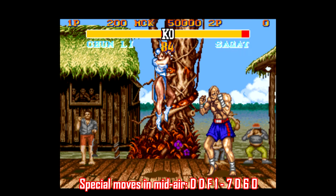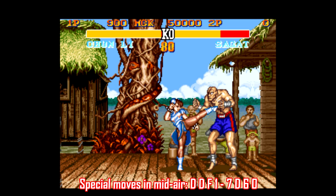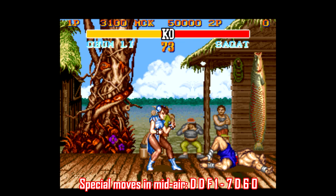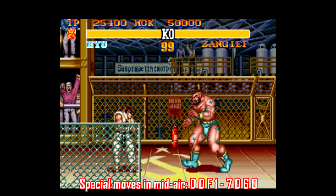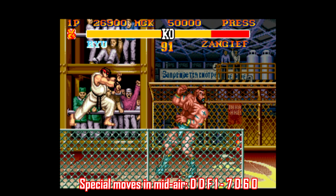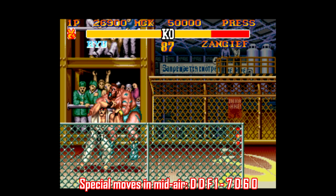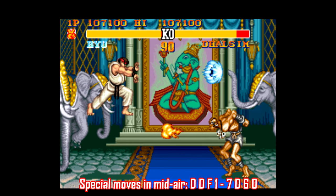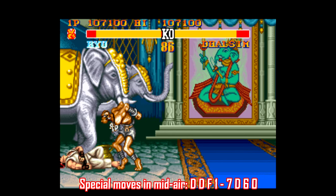Starting with Street Fighter 2 Turbo — this is probably my favorite fighting game ever — so it's pretty fun to mess with the game in all sorts of different ways, like being able to do special moves in mid-air. Some moves are really difficult to pull off, like the moves that require you to hold down a direction on the D-pad for a while, like Guile's Spin Kick or Sonic Boom. But quicker moves like Hadoukens, Yoga Flames, and Chun-Li's Fireball are really easy to do mid-jump.